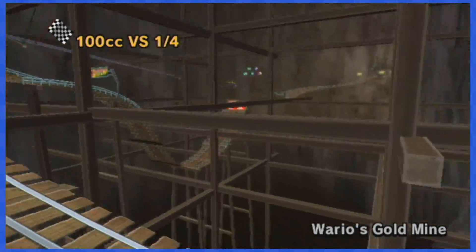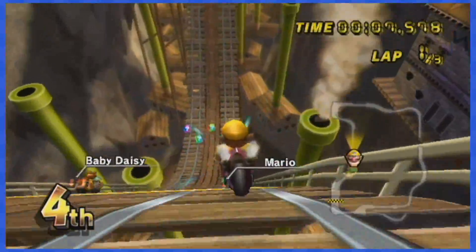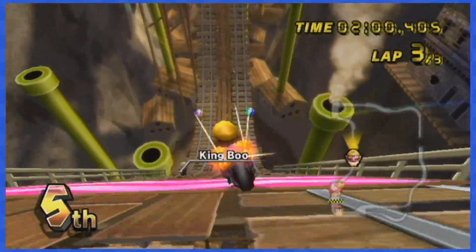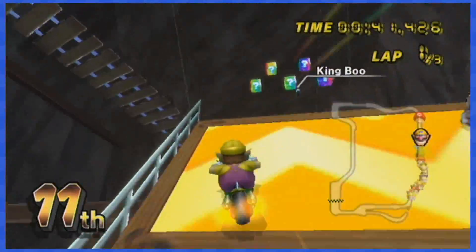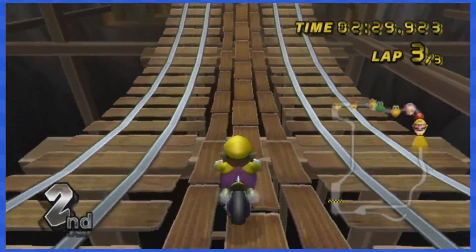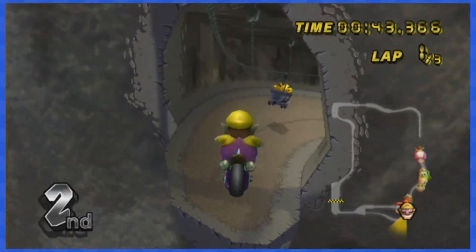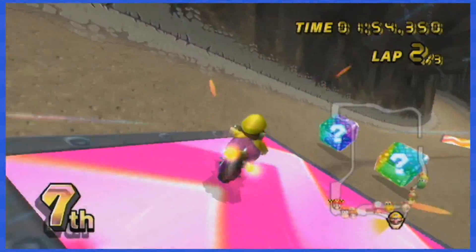Wario's Gold Mine is next and this one is quite annoying. The first set of boxes is located down a ramp and there's actually no way to dodge them all — you'll need some opponents to clear the path for you. The next set of blocks also requires someone in front of you to clear them, because when you jump and trick, you're basically forced to grab one of those boxes. Near the end of the ramp, there's a shortcut to the left that proves helpful to dodge those item boxes.